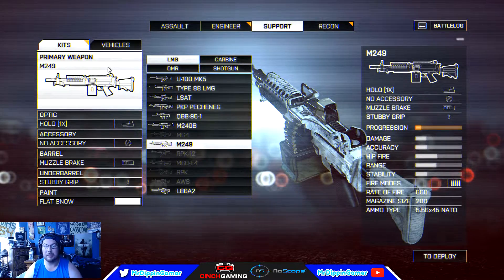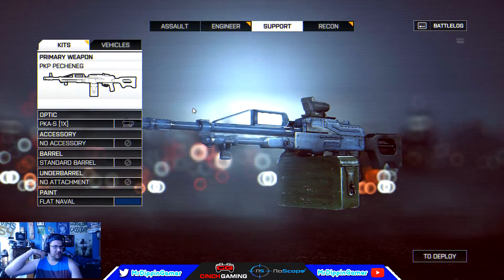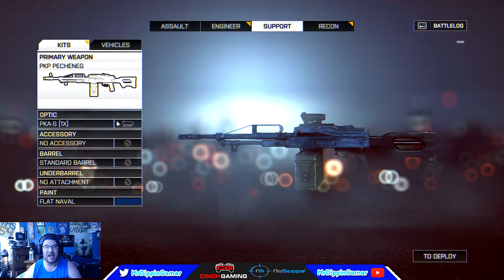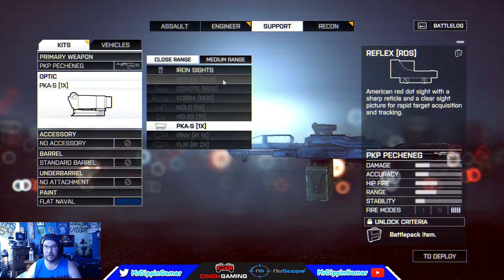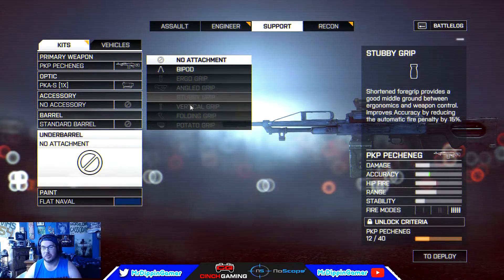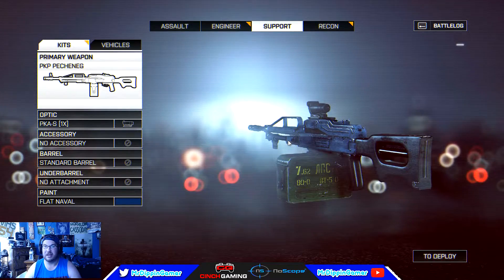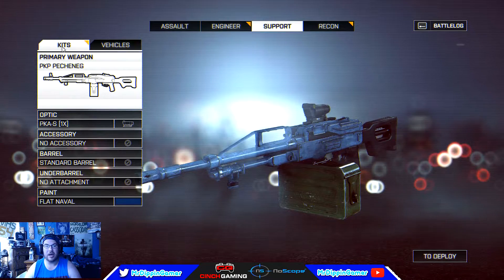Now for the number one gun — the one I absolutely demolish with — it's the PKP. It's a fantastic, powerful weapon. I've played with it on PS4 and I'm doing the reviews on PC just because I can record at better quality. I usually rock the coyote sight, the 2x magnifier sight, the muzzle brake, and the stubby grip. I just unlocked it on PC so nothing is equipped yet, but this is my number one gun for the support class. If you get a chance to unlock it, it's super powerful.